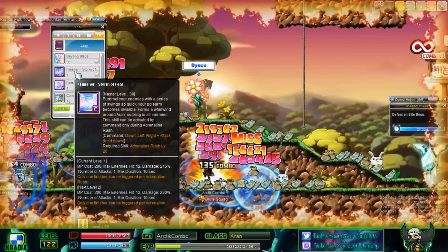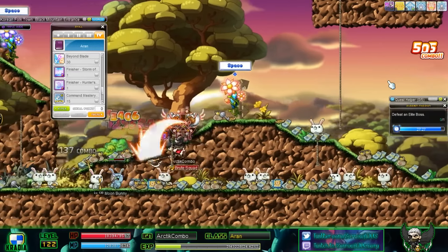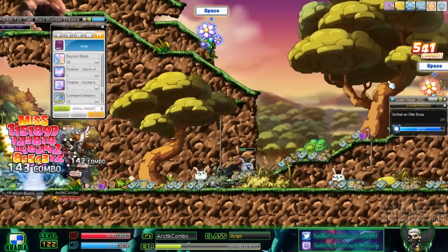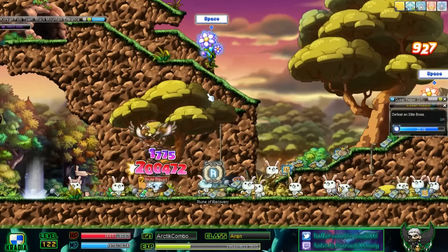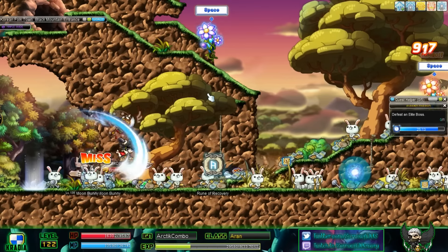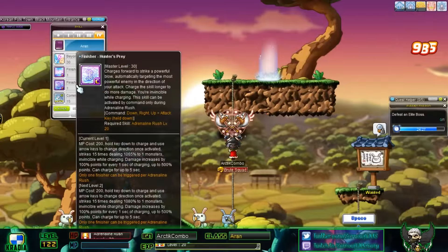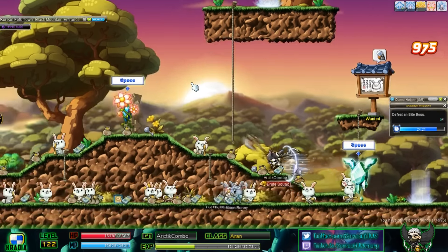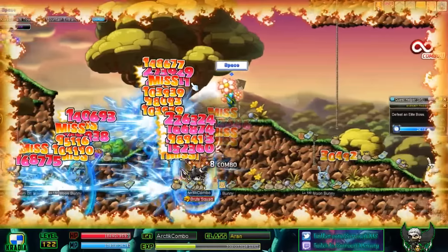The finisher command is down, left, right, attack — so down, left, right and hold it. I'm not sure if I used it too late or what. I'll go ahead and try again. I found the best way to showcase the floaty Arrow Swing thing: jump straight up and then hold side and attack. So jump straight up, hold side, attack. The finisher command again: down, right, up, attack — hold it down.